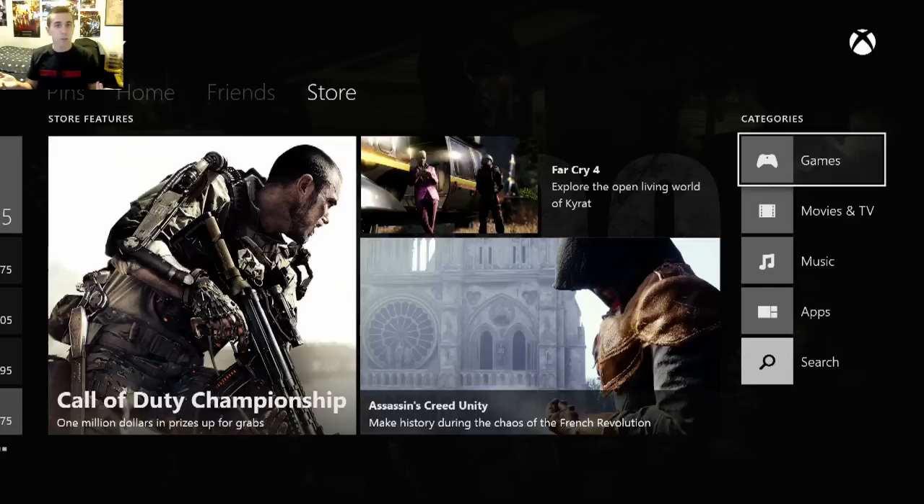Hey everyone, my capture card just loaded in at the moment, but to give you guys a quick little tutorial, because some people are wondering how to get the Evolve Beta — not early, but you can download it early, that way you don't have to worry about downloading it on the 15th and waiting on that time for it to download.